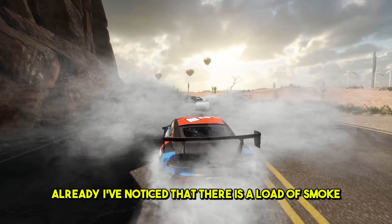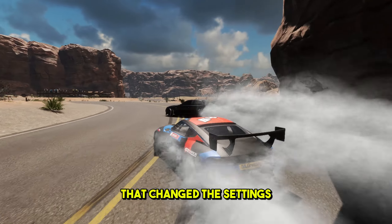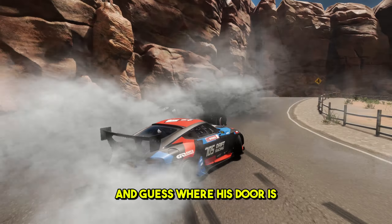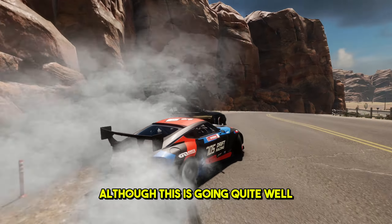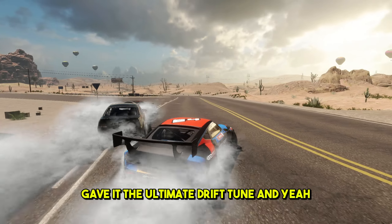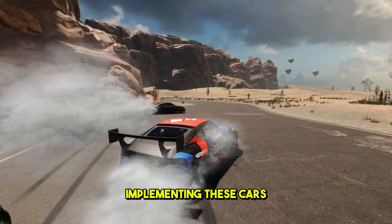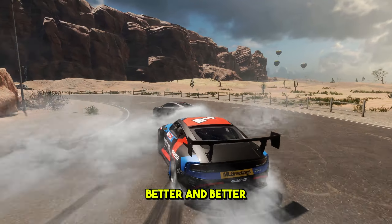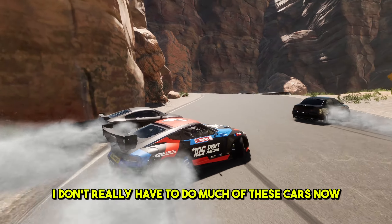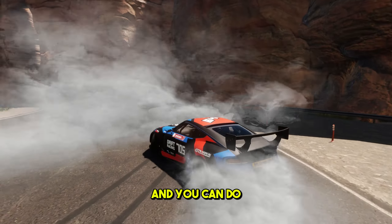I've noticed there is a load of smoke, and I believe when I updated my game there must have been some sort of update that changed the settings on my smoke density, so I can't actually see particularly well. Trying to time it with these guys and guess where his door is is what I'm currently doing. I haven't done anything to this Z either — gave it the ultimate drift tune and it handles super good. The developers at CarX are obviously getting better at implementing these cars, because the newer cars come out better and better tune-wise. You can hardly tune a car and do really well.